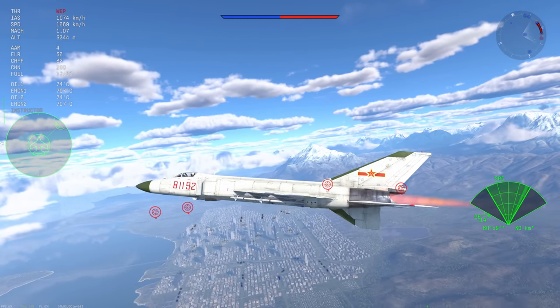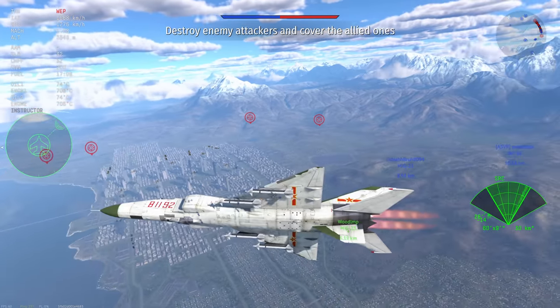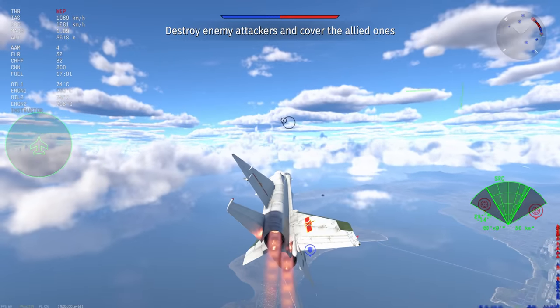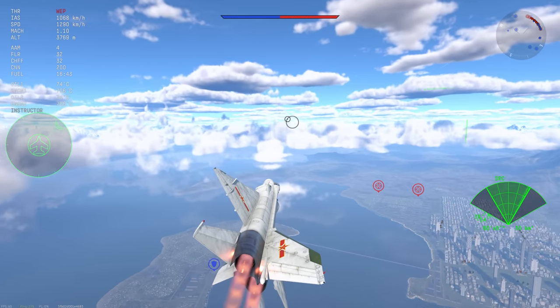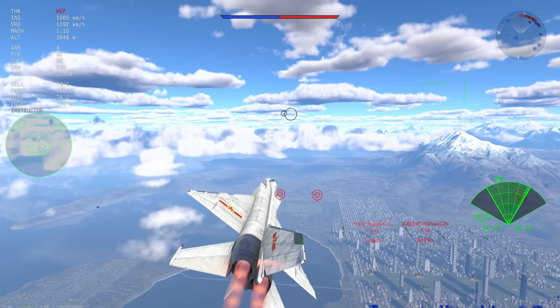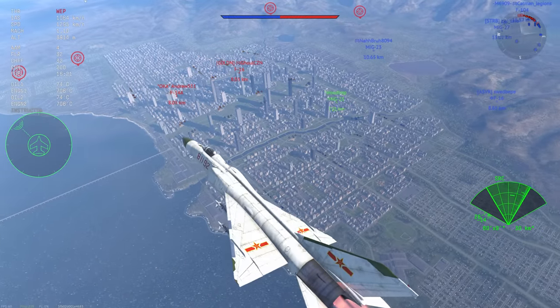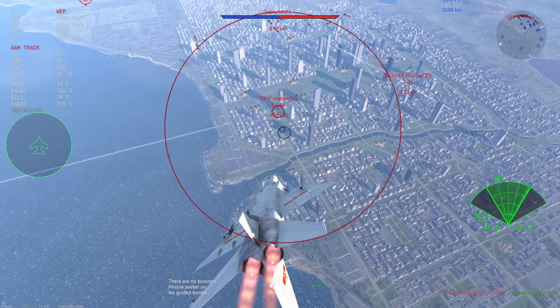We're gonna play the plane how I personally recommend — go up to high altitude, get above your opponent, sneak around the side, then dive down and fire the five PL-5Bs and have an absolute blast. This plane really suits this playstyle because it's got such a good climb rate and a lousy top speed at sea level, so you're best exploiting those high altitude advantages.